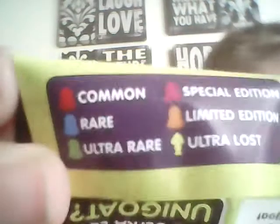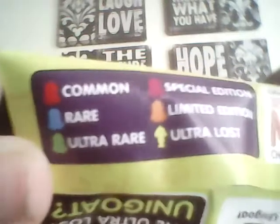Before I actually show you all the characters, I'm just going to show you the ratings. A red minion beside it means it's common. A blue minion means it's rare. A green means it's ultra rare. A violet color means it's special edition. Limited edition is orange. And it's not a minion but it looks like a goat — a yellow goat represents ultra lost, and there's only one ultra lost, which I'll get to at the end.